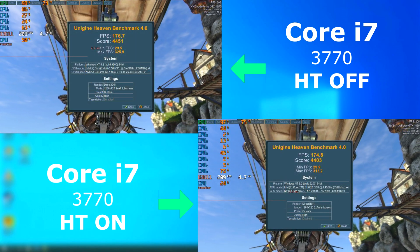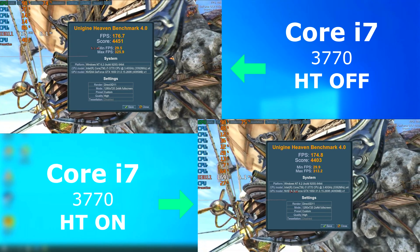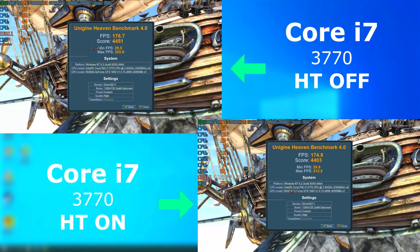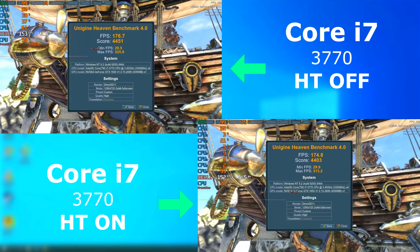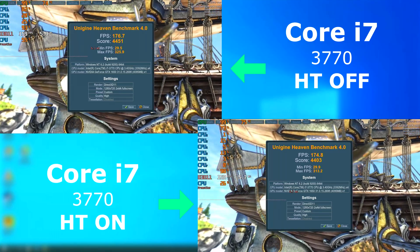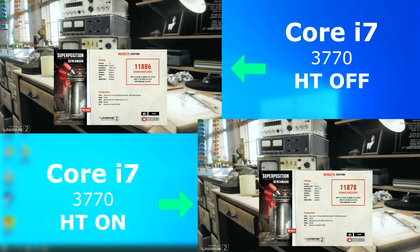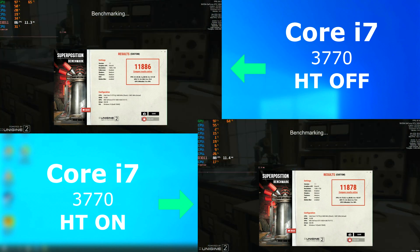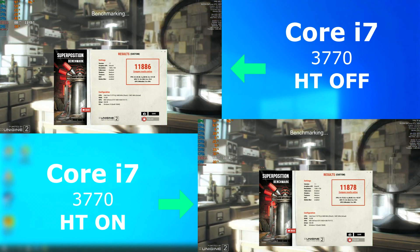With Heaven and Superposition, I know they're GPU benchmarks, but I run them to see how the scores are affected by each CPU. I ran it at 720p and the GPU was pegged throughout, as you'd expect, but once again like last time the enabled run scored lower. Superposition is quite a bit newer and was developed with more than a couple of cores in mind. As you can see, each performed about the same, but the enabled run scored slightly higher.